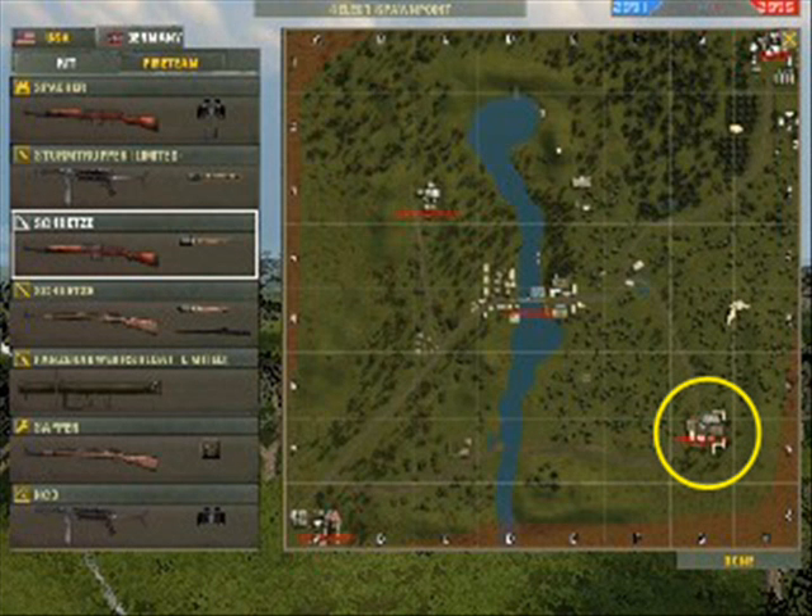Either side can contest at round start. There it is in the southeast corner. It's kind of remote from the rest of the action on the map, except for crossing.